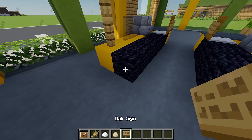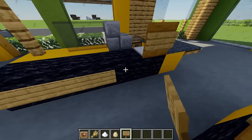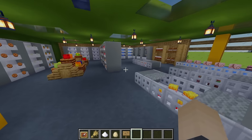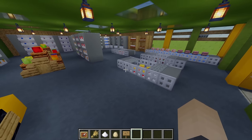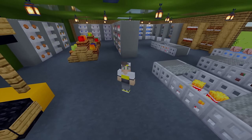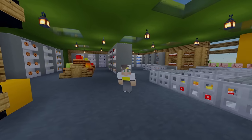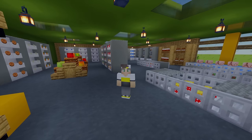One final detail to finish off these tills — I'm grabbing an oak sign and placing one on the ends, then placing some along the black wall here as well. With our grocery store all stocked up with loads of lovely foods, that is our build all complete. I hope you guys enjoyed this grocery store tutorial, and as always if you did enjoy please smash that like button — I'd really appreciate that. If you want to join a building community my discord link is below. Thanks for watching and have a good day.